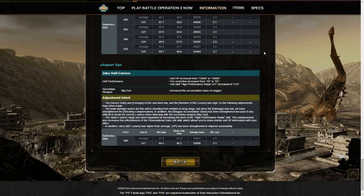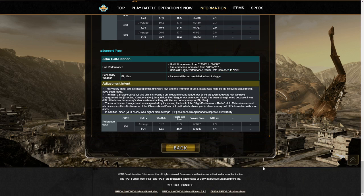Finally, we have our lone support-type suit to get buffed: the Zaku Half Cannon, which was given away as a bonus if you bought tokens back in December. Its health increased from 12,000 to 14,000 — that is a very big health increase. Shooting correction increased from 20 to 25 percent. High Performance Radar increased from level 1 to level 3. And the big gun deals more stagger.